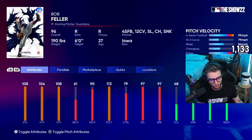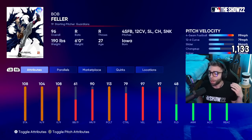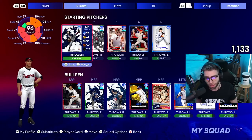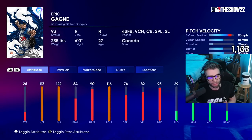Now pitching — Bob Feller was added, 96 overall. He is number two in the rotation right now, him and Soriano. 108 stamina, 104 hits per nine, 108 K per nine, 61 BB per nine which is rough but it always is. 113 pitching clutch, which is great. 79 control, which we could work with. 97 velocity and break. He does have outlier — I don't know if that's a mistake — but he's got outlier with a 97 velocity fastball, 12-6 slider, changeup, sinker. I love that.